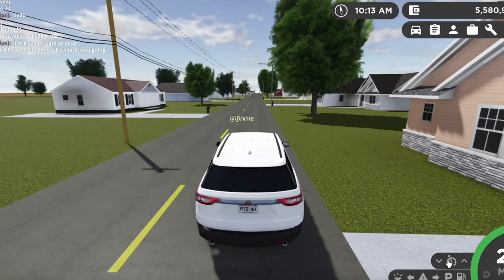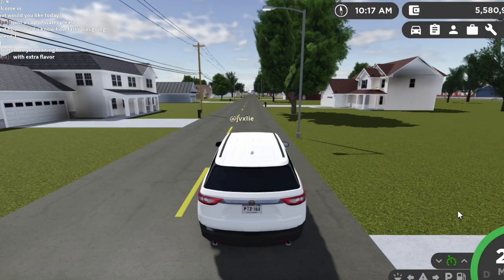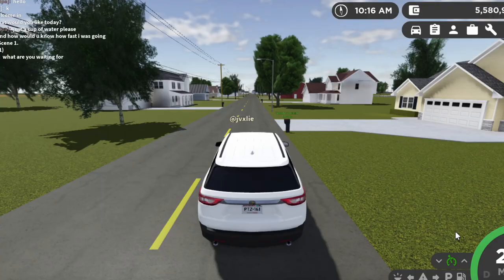Different tire options would also be good because depending on whether you're driving on a slippery road, it's raining, or you need off-road tires, having those options would be useful. You can see the tow truck has different tires and rims. I think this would make it more realistic to have the tires textured too, so it looks more realistic in the game.